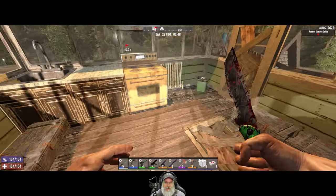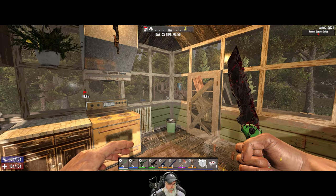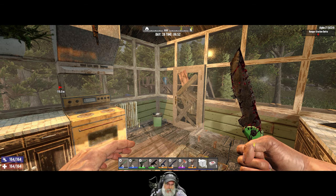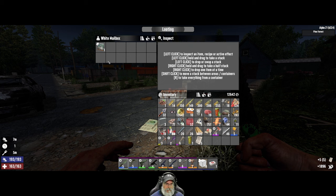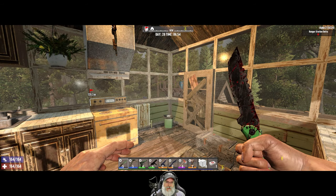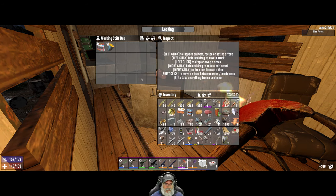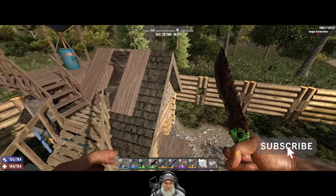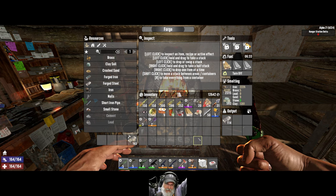Welcome back everybody — Seven Days to Die, Alpha 21, Apocalypse Ranger series. It's horde night, day 28. I have some very good news: I was out last night salvaging cars for gas and doing some random looting on smaller houses, and I found the magazine for the 762 armor-piercing ammo. But what was really cool is I also found a crucible — I was just thrilled. We are now into the steel age.